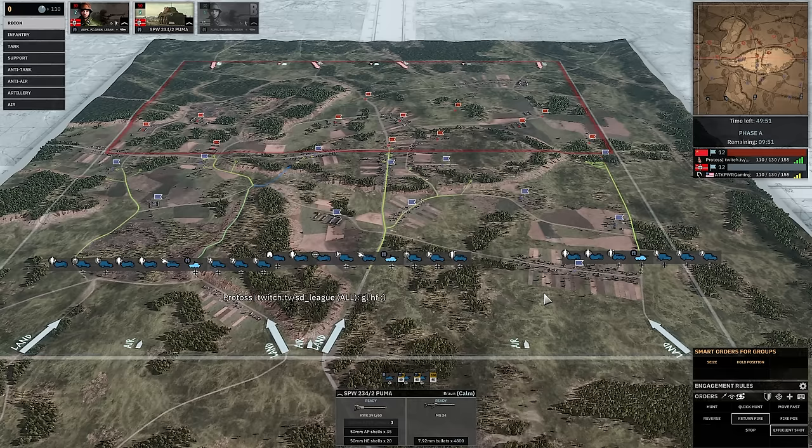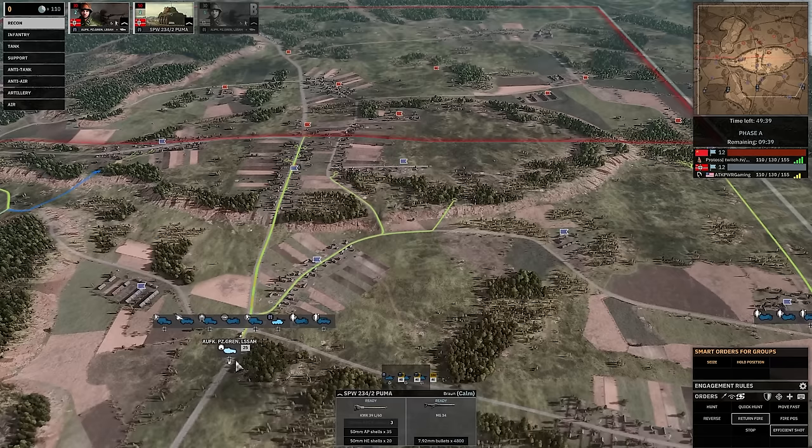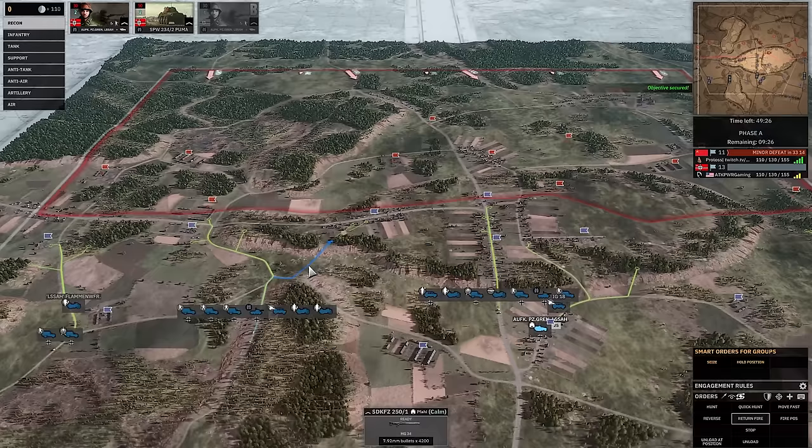Later, of course, being able to take out Shermans more consistently, I might turn on APCR for that. But for transport killing and armored car killing, I absolutely do not need APCR on. Why does this feel really fast? Are these Sdkfzs faster than normal? I don't remember them ever moving that fast. Do the recon ones just move faster? He definitely has Jeeps so there's no way I beat him to the front line.